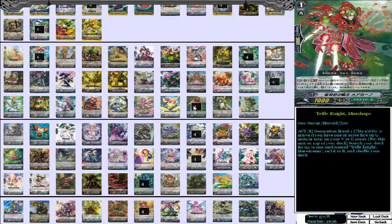We also have four Trifle Knight Mare Hope — this is the version that goes with Mare Dream. Generation Break 1: put this unit on top of your deck, search your deck for up to one card named Trifle Knight Mare Dream, call to rearguard, and shuffle your deck. After you've gotten two of these, you could just put one in the deck, get Mare Dream out, and call a grade 1 to rearguard. It's big on setup, and Neo-Nectar just loves these cards.